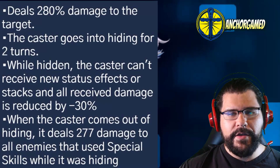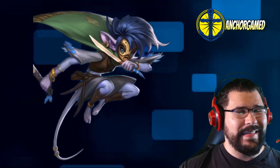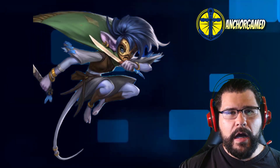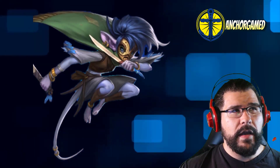She deals 277 damage to all enemies that used a special skill while she was hiding — very interesting character. I think she's the second blue character running at very fast speed; the other one is the vampire.